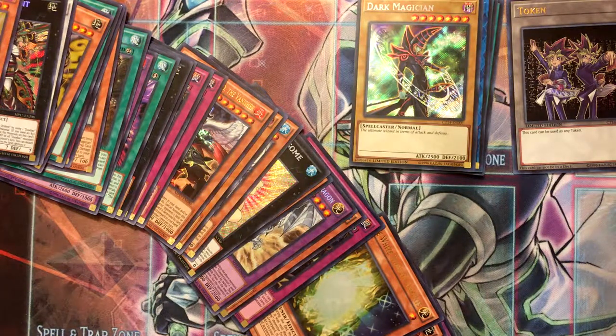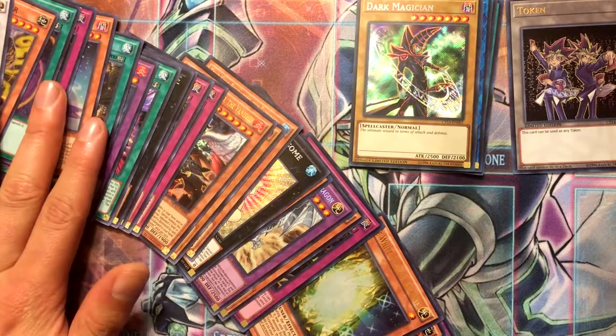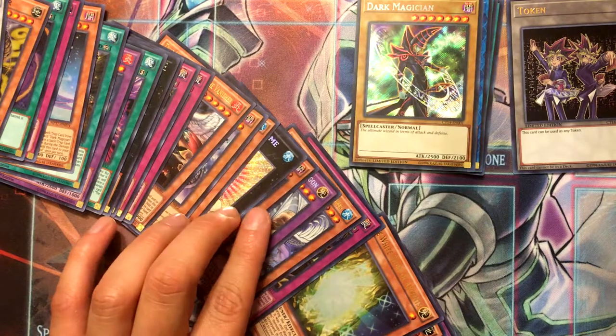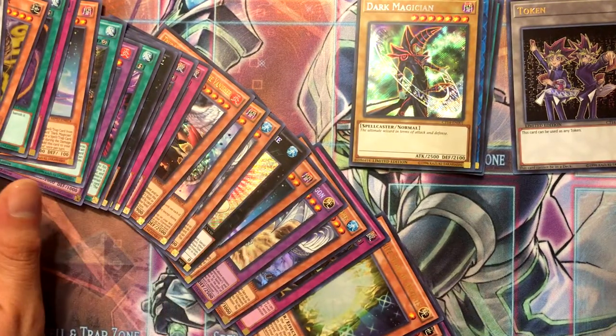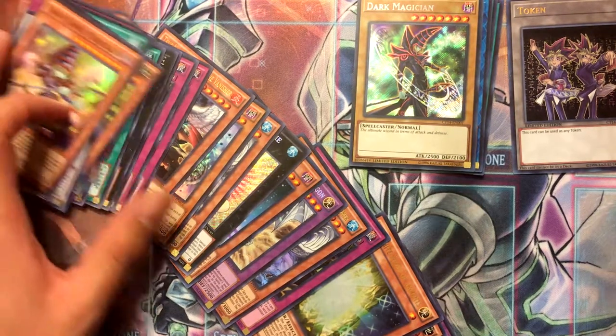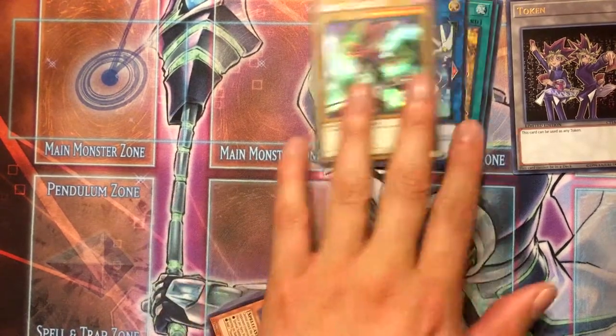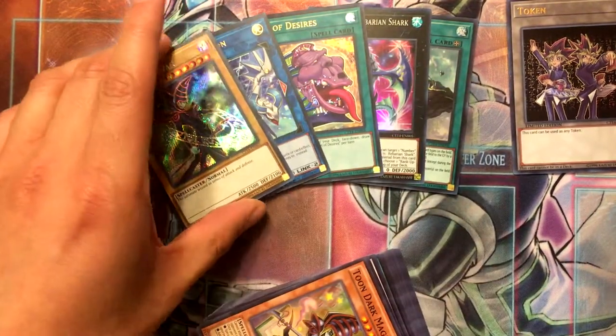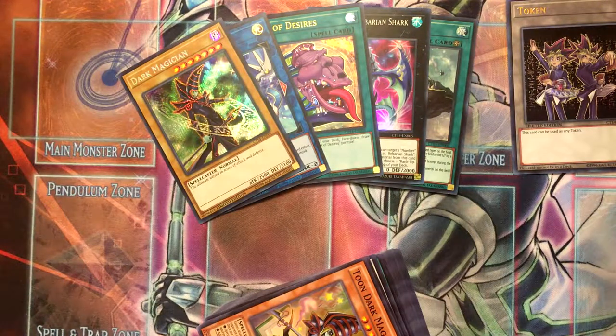I'm pretty much forced to buy singles because sets are super expensive and I just want specific cards that I need. Like stuff from High-Speed Riders — the one that has Red Dragon Archfiend — that's like over 120 I think last I checked, so I have to wait until I buy singles of some stuff. Anyway, that is it for this video, hope you enjoyed. You can always try to catch me on Twitch when I'm streaming. Thank you all for watching and I'll see you in the next video.